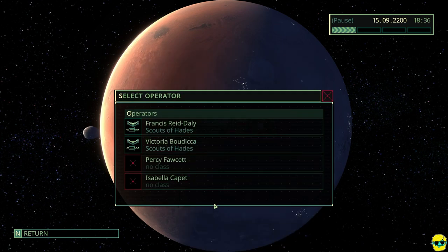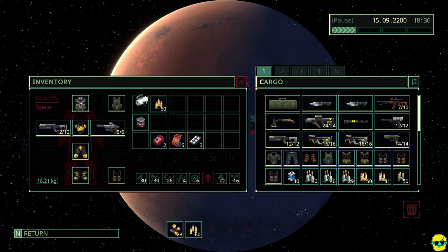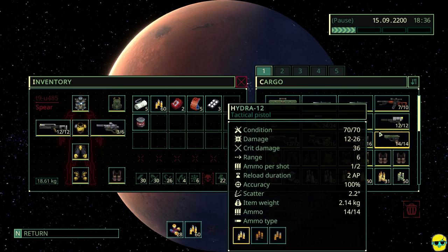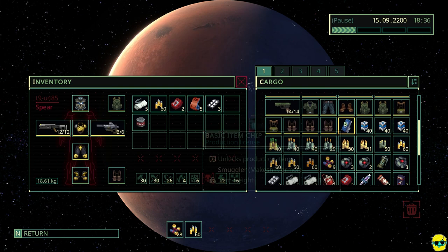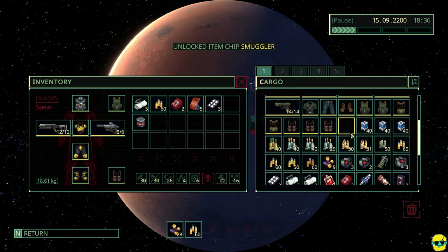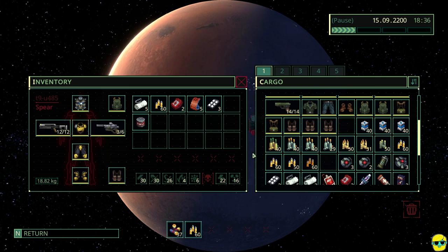We're going to select our operator — Victoria again. She's already loaded out. You can see what equipment she has, but we might need to change her kit a bit. We have food, some shotgun shells, and some 9mm bullets. I'm going to click sort on cargo and check things out. I only have a little bit of ammo, which alarms me because I don't have very many shotgun bullets available.